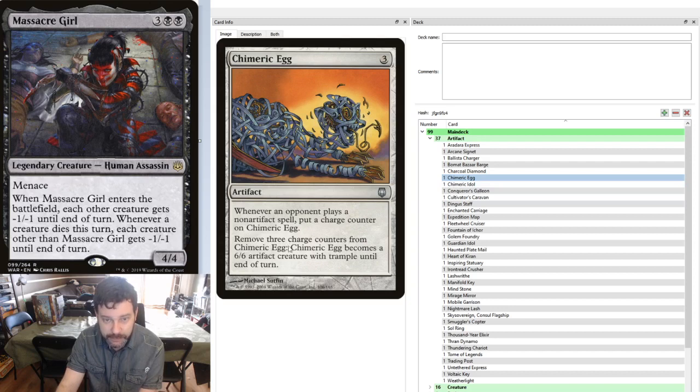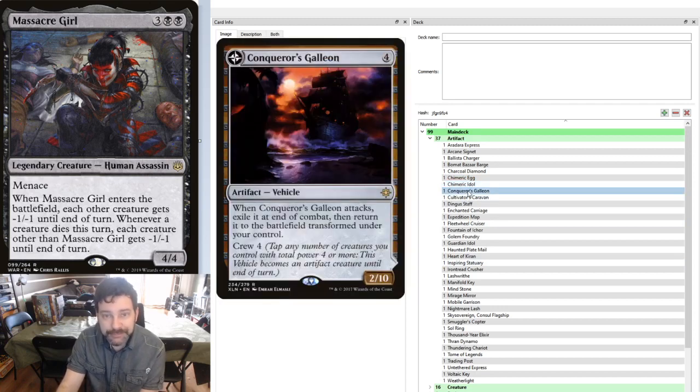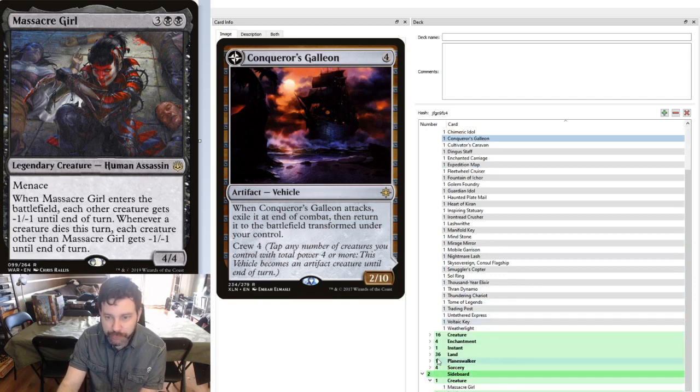Chimeric Egg transitions us into another theme of artifacts that become creatures when we want them to be. This way we keep more creatures on the board than all our opponents. In the case of Chimeric Egg, it costs 3 charge counters to turn into a creature, and it gets a charge counter whenever an opponent casts a non-artifact spell. Once we do, take off 3 charge counters and it's a 6/6 — it can crew, it can swing, it can do whatever we like. Chimeric Idol is a 3/3 with no charge counter cost; we just have to tap out. Conqueror's Galleon, another vehicle, crews for 4, and as a 2/10, it's a very efficient blocker that stops pretty much anything that doesn't fly.